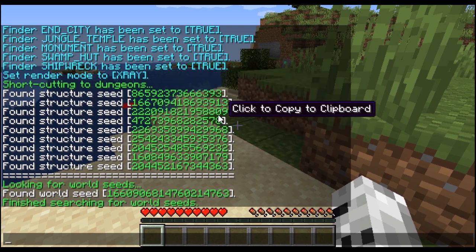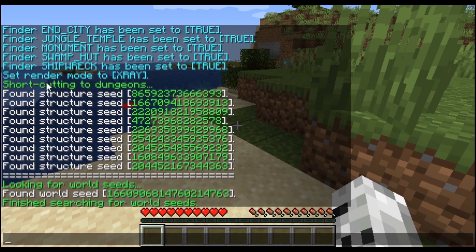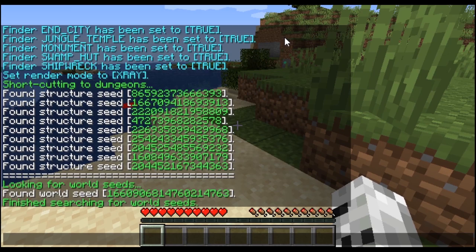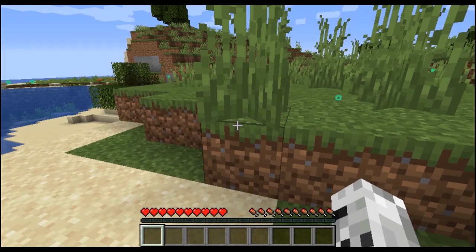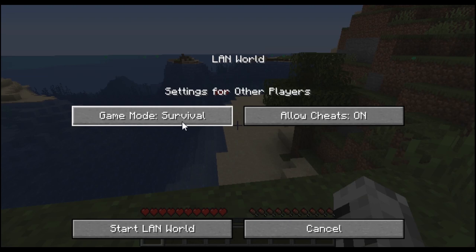It's quite fast. You will get a lot of structure seeds — don't worry about those, they are just 48 bits of the full seed. Then you will get a full world seed. This world seed is derived from that part, so you need that one. If you didn't have that part before, you couldn't get the other part. That part you can get from the dungeon. I found the seed and as you can see, it's exactly the same — nothing wrong.